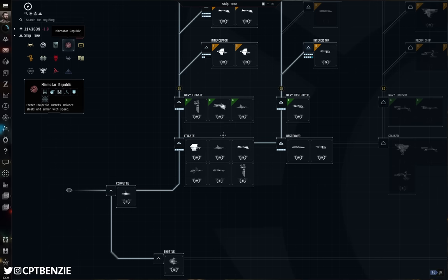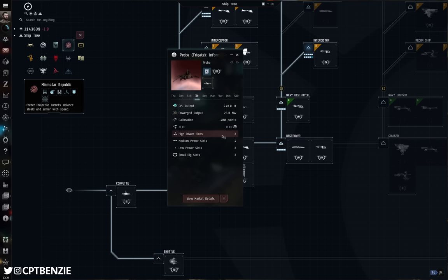If we open up the Probe and look at its fitting, you can see this ship has three high power slots, which they will all have. That's enough to put a basic cloak on there if you're an Omega capable of using cloaks, plus your Probe scanner, and then something like a Salvager in that third utility slot. With the Probe, we've got four mid slots and three low slots, which gives us some slight differences in fitting.